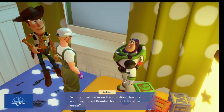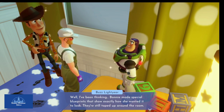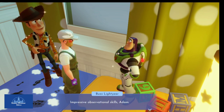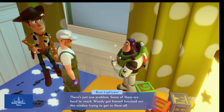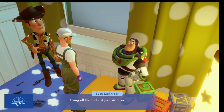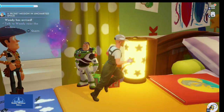Buzz explains the plan: Bonnie made special blueprints showing exactly how she wanted the farm to look — they're taped up around the room on colored construction paper. Some are hard to reach, which is how Woody got knocked out the window. The player suggests taking pictures of them, and Buzz agrees — we'll photograph the drawings and recreate the farm exactly using all available tools. There are four drawings with gold stars on them that we need to photograph.